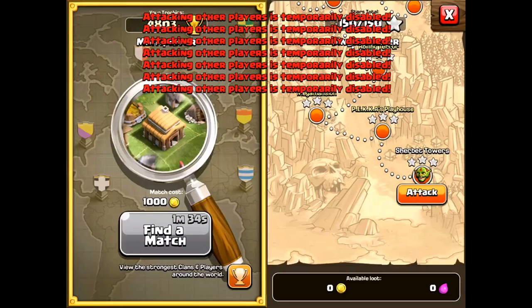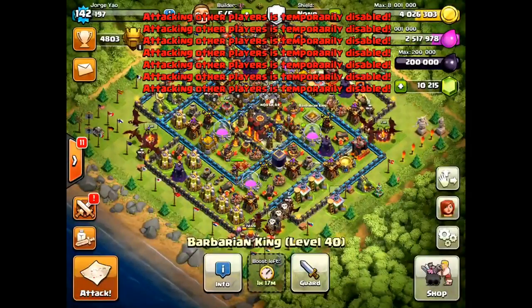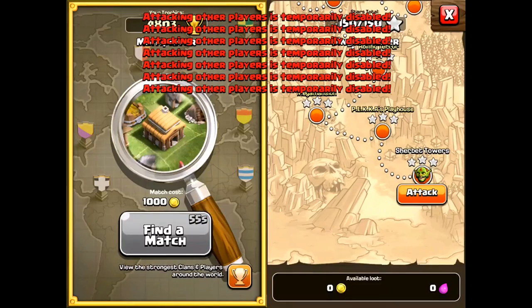I'm spamming the find a match button — it has a 3-minute cooldown but there's a minute and a half left and I'm spamming it. What you really want to do is get into the matchmaking queue as fast as possible, because the first available match you get paired with is usually the highest cup offer available. Some people use the revenge button, which only works at this time, but I feel like it's hit or miss. I'd rather take my chances in the matchmaking pool.